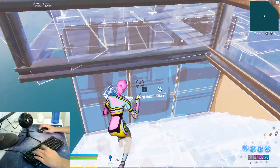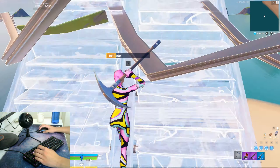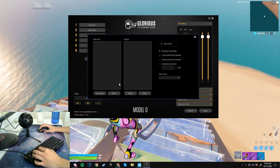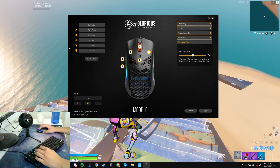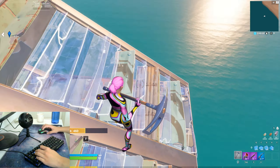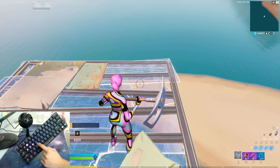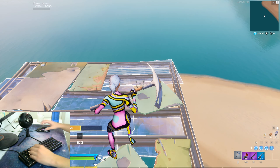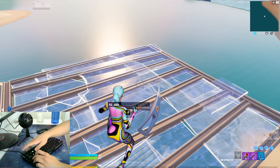I will be showing my settings at the end of the video so make sure you stick around. Here is my Model O macro editor — nothing there. I keep my debounce time to normal. My keyboard doesn't even have software; this is like a $40 thing I bought like a year ago. My F key even broke so I had to replace it with these keys twice.